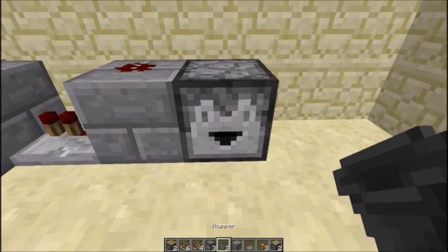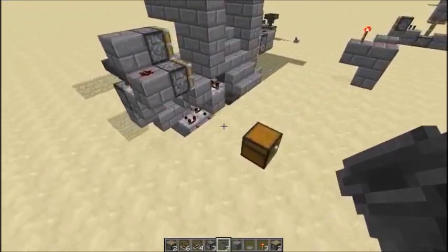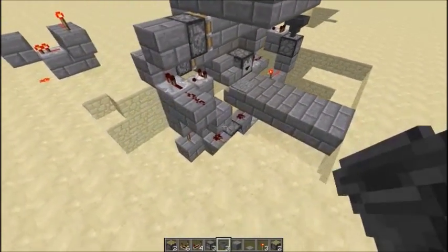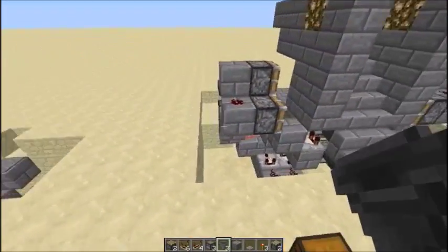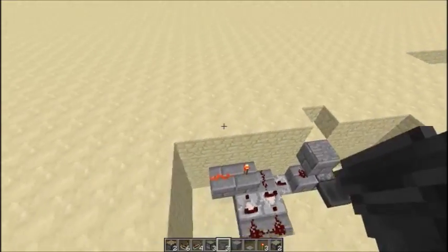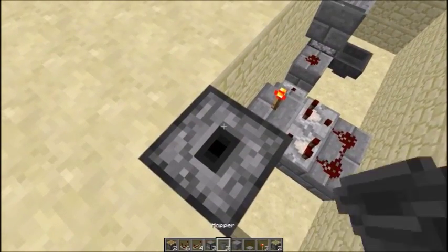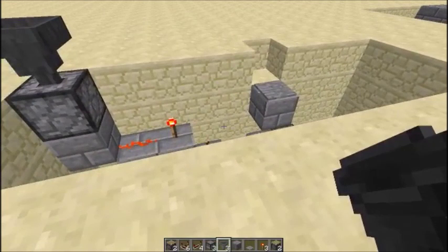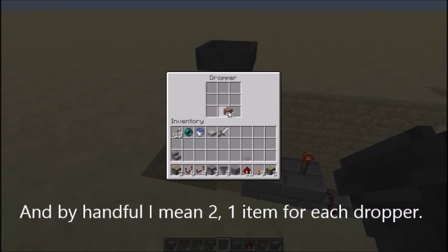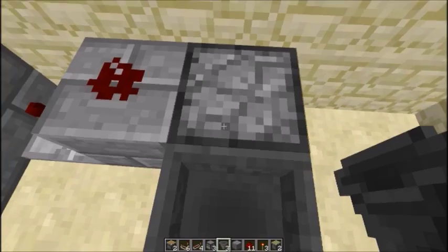A dropper, and a hopper going into that dropper — it's a monostable circuit, by far my favorite monostable circuit. We will use two of those monostable circuits in this build — this side gets that same circuit done vertically. Each one of these gets a single block in the dropper — proper dropper monostable circuits.